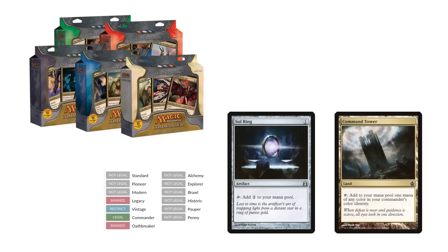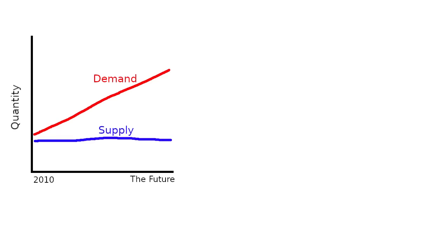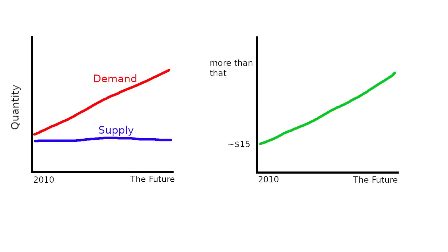I could say a lot about this logic. Most prominently, that Sol Ring's relative affordability was a product of it not being played in large formats. Printing sets specifically for EDH was a great way to inflate the size of the format, a process which, without a reprint, would have caused a demand spike with a fixed supply and increased the price, likely relegating Sol Ring to higher power-level EDH decks. It's a problem that solves itself, one could argue.